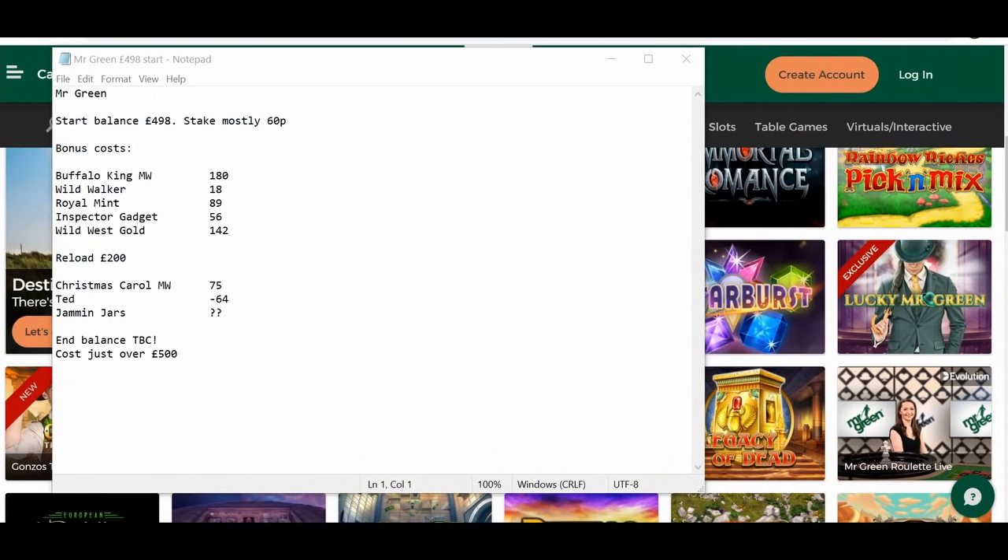Hi everyone, I'm back for another bonus hunt today. The start balance of this one was £498, but as you'll see I had to reload it with another £200 along the way, purely because I didn't have that many bonuses. The end balance is to be confirmed, because I'm going to start this one off with the build-up to Jammin' Jars landing. Obviously quite an expensive cost for Buffalo King especially, and also Wild West Gold, which can be a pain to bonus at times, but Buffalo King is normally a lot more reliable than that.